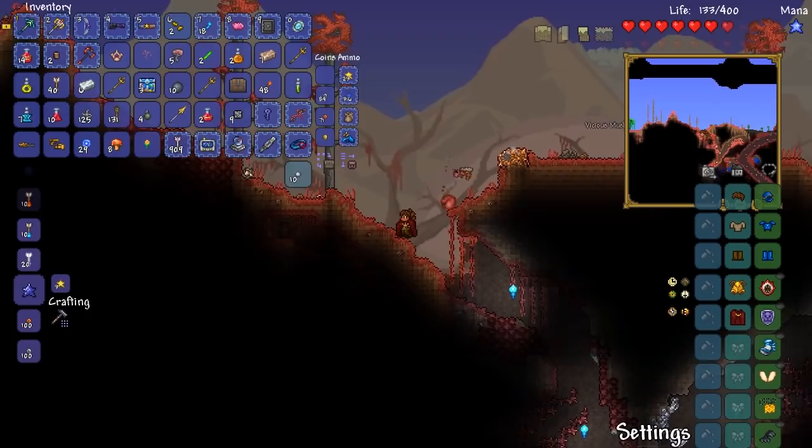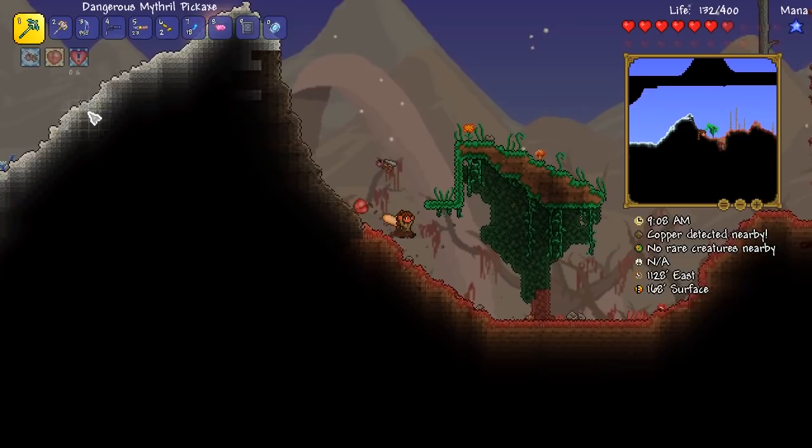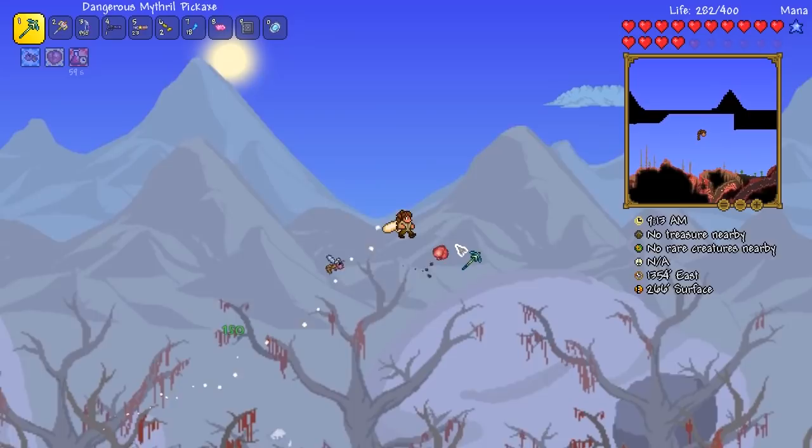I do want to go ahead and try and make myself the hallowed ranged armor when I have the ability to, because I think that'd be a very good idea, especially in terms of increasing our defense. Currently it's sitting at 28. We took down the Destroyer with 28 defense — that's crazy. Actually, we had ourselves an iron skin potion so we would have had 36. Makes sense.